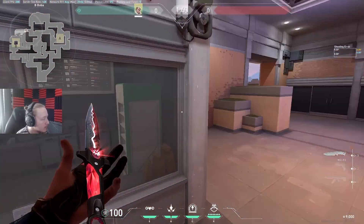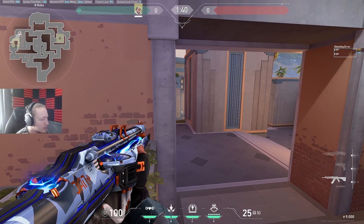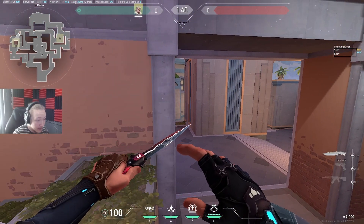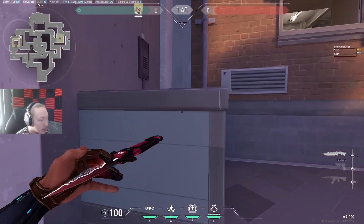We're going to start with B site. This tramp up here is kind of useless I feel like — I don't think you're going to get much value out of it. Maybe on this angle over here you might get some value, but I don't see attackers going up into this area very often.